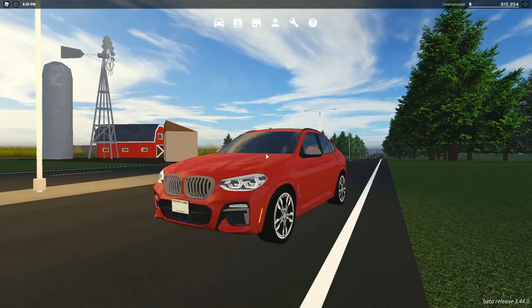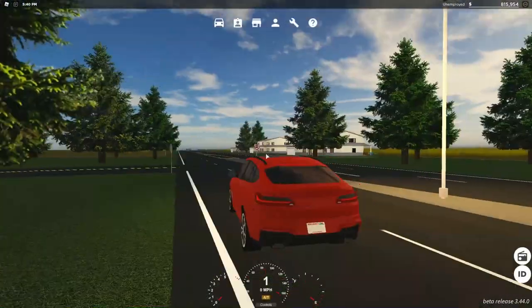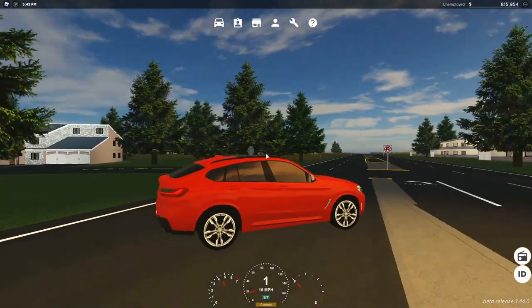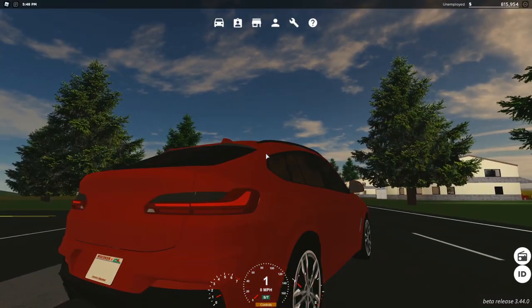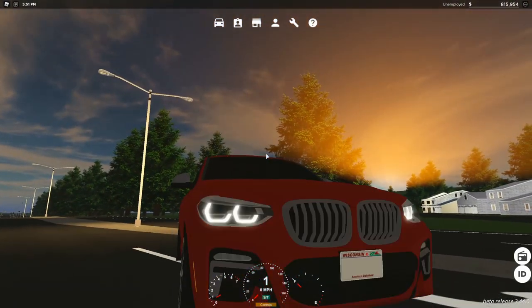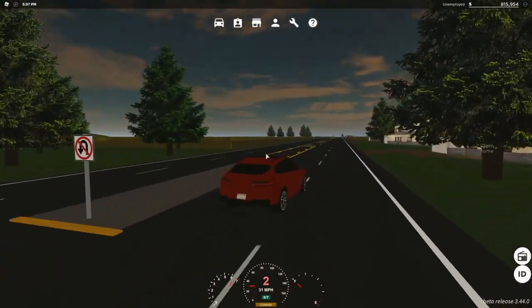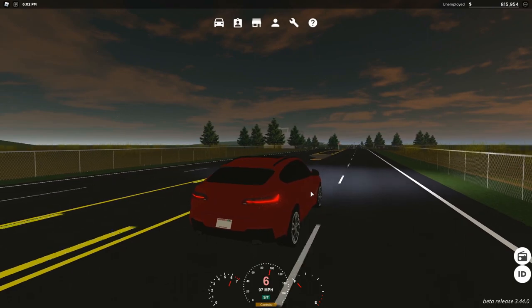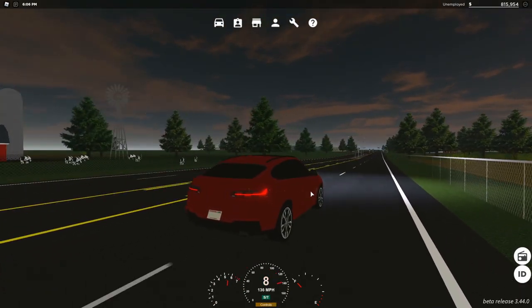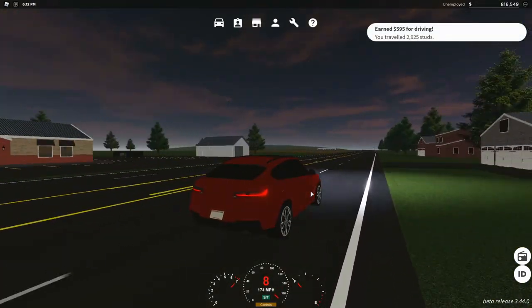The next car they added is the 2019 BKM-X4 M40i, which is a BMW — and it's a BMW crossover. I don't like BMW crossovers; that's all I'm gonna say off the bat. The startup's pretty quiet. You got the taillights, turn signals, headlights, and DRLs. Here's the horn. It's pretty fast — it's an 8-speed with a top speed of 174 miles an hour.